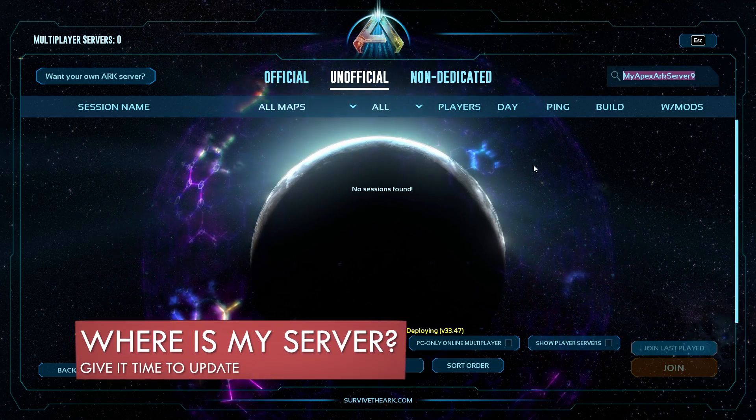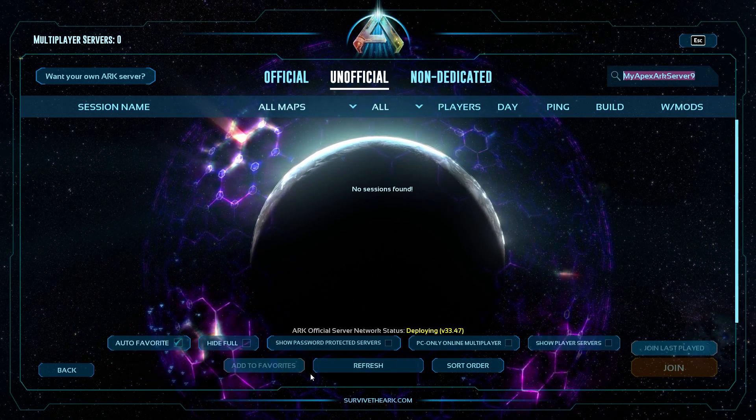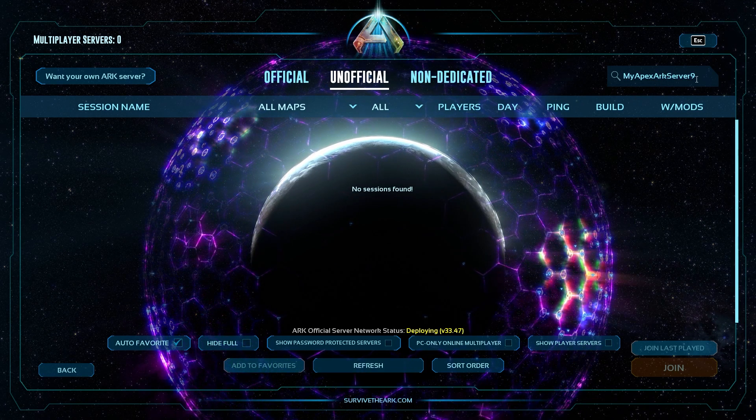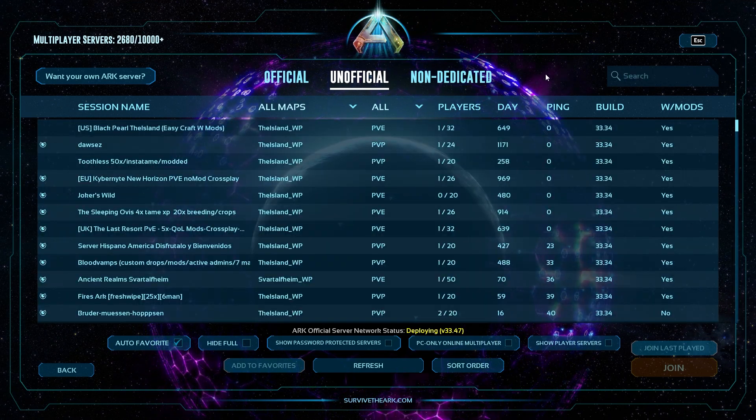Why can't I find my ARK Survival Ascended server? The official server list can take a little bit of time to update properly, so make sure to refresh frequently. Otherwise, it could be an indication that your server is offline or that it has a different name.